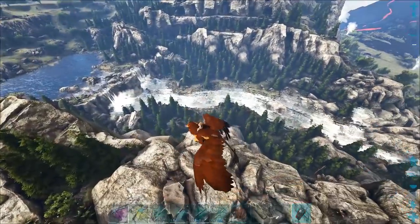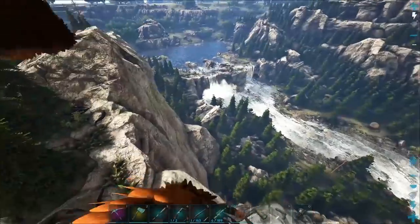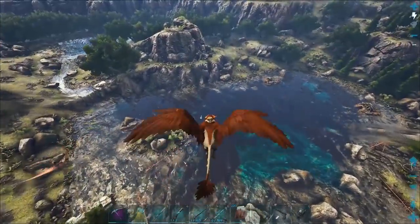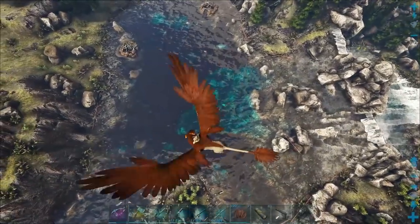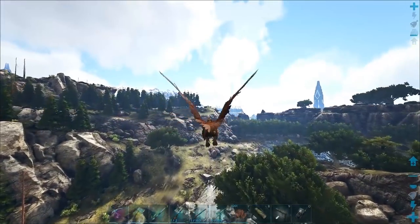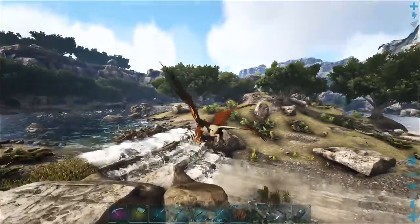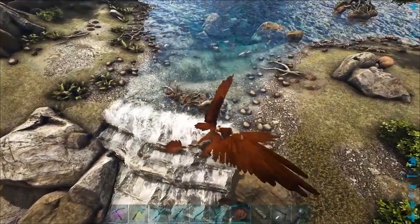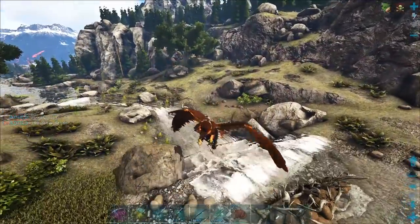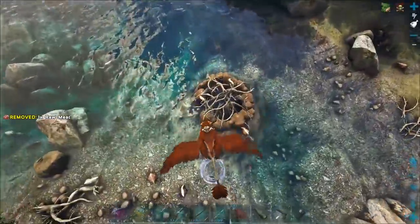Up around this forest is also a great area. Around these coordinates you can kind of find them. There are also all these beaver dams over here which I hit up all the time — I got a bunch of cementing paste recently. These little dam things near the waterfall are amazing for cementing paste, and they're easier to grab than the big beaver den structures.